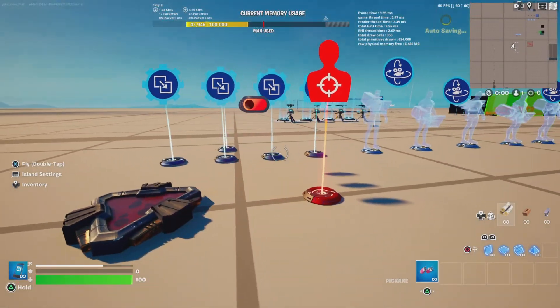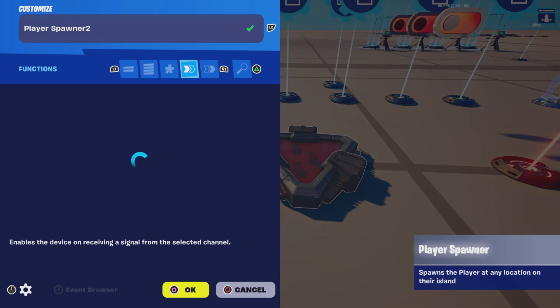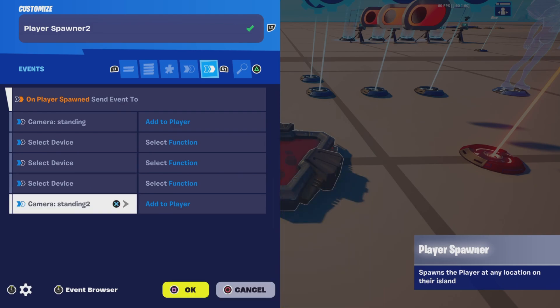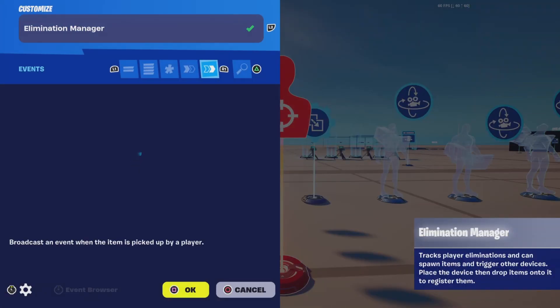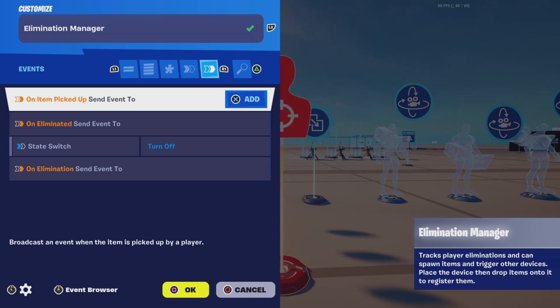Now to the connections. Go to the spawn pad and put in On Player Spawned, Send Event 2, Camera Standing, Add Player. Now go to the Elimination Manager and put in Uneliminated, Send Event 2, Stat Switch, Turn Off.